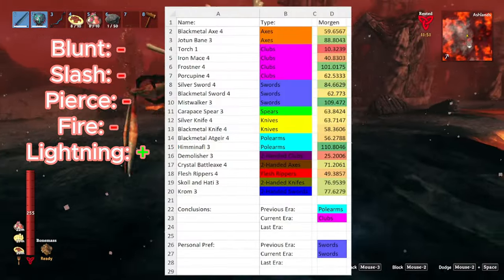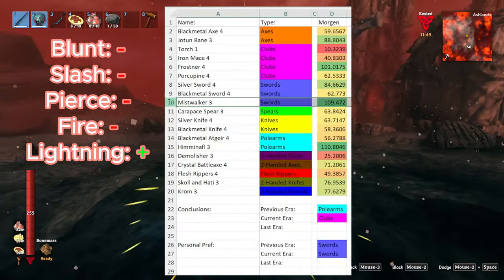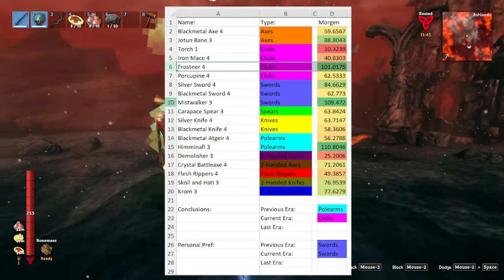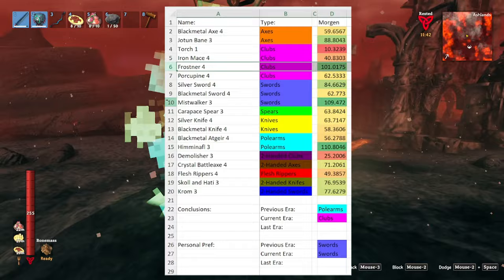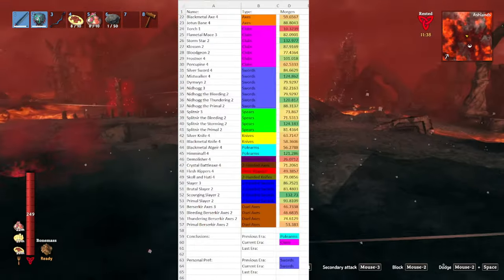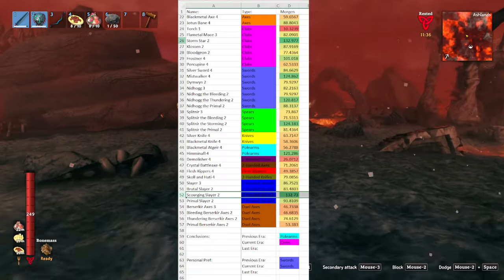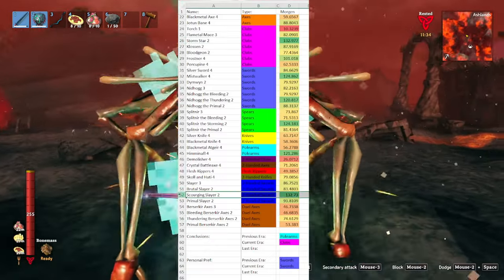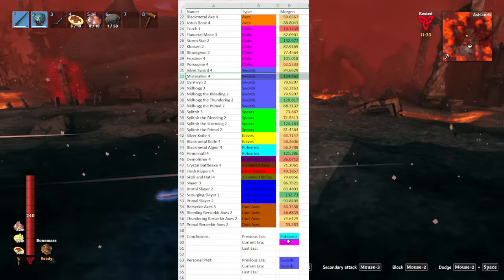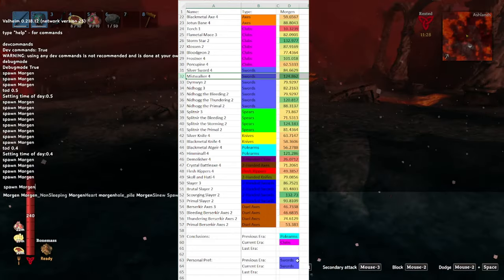As such, the best melee weapons for this enemy when you first enter the Ashlands are the Mistwalker, Himenalf, and Frostner. I would highly recommend using either the Mistwalker or the Frostner, since both of those weapons will slow him down a bit. Once you get into Ashlands level gear, your highest damage options are the Stormstar and the Scourging Slayer. However, the level 4 Mistwalker is definitely still a good option due to the frost effect and the ability to hold a shield.